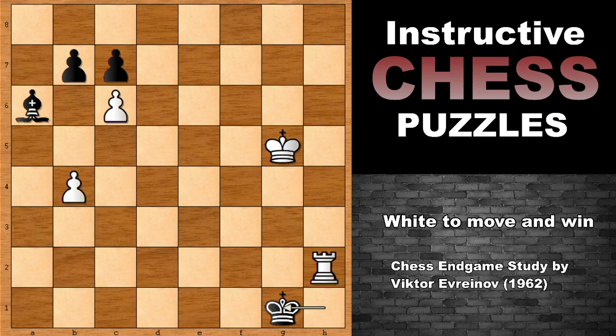The move is rook takes on h2! Did you see this move? What a move. King takes on h2, and then white plays b5. This is incredible — absolutely amazing. Because whatever black does, black is losing.